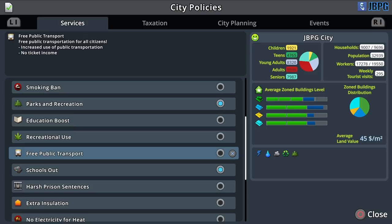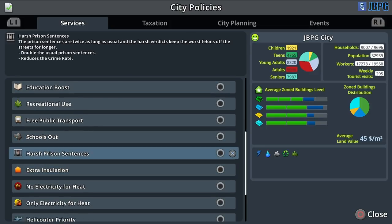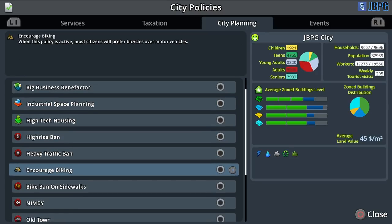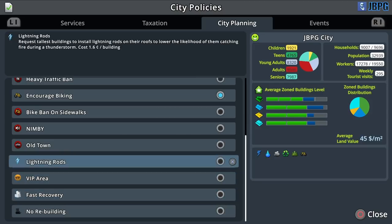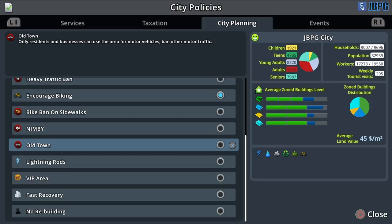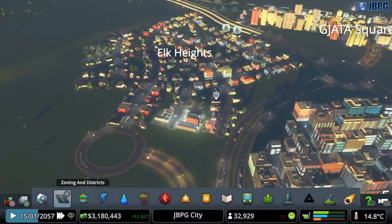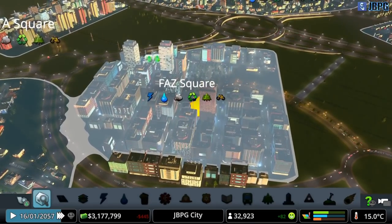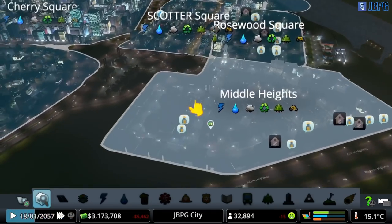Do I want to put Schools Out in this district? Well, these should be turned off because these are our blanket policies. Let's encourage biking as a blanket policy. Do I want to put Schools Out in Elk Heights? Yeah, there we go. So if we now go back to our inspection tool, you can see all of our districts should now have parks and rec boost and encourage biking - which they do.